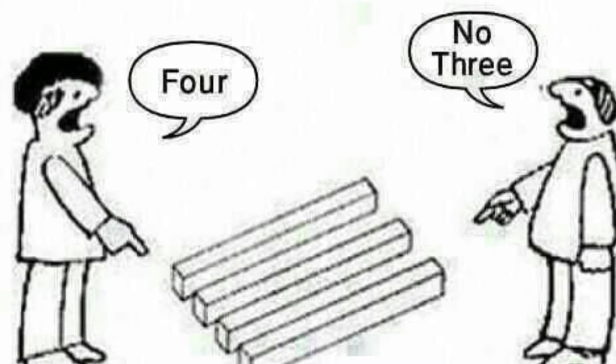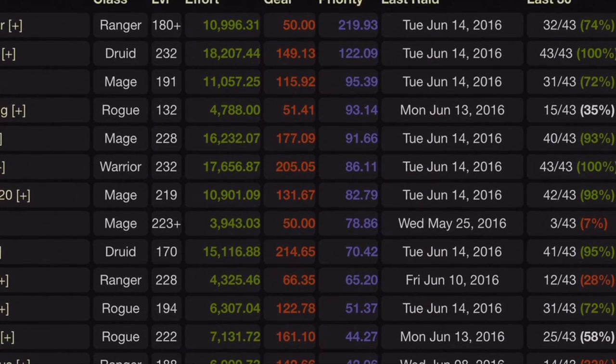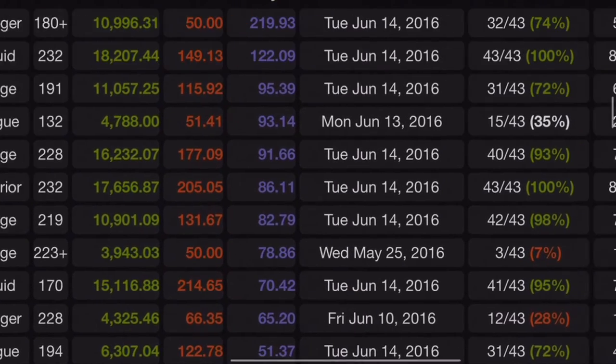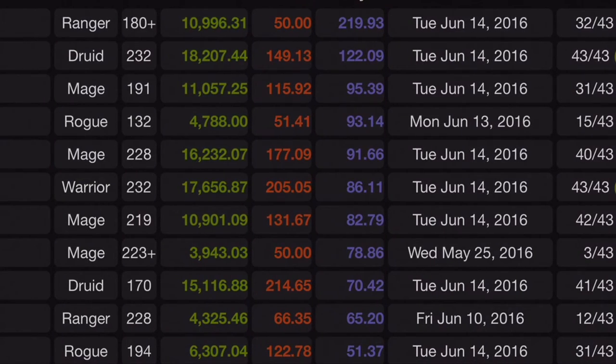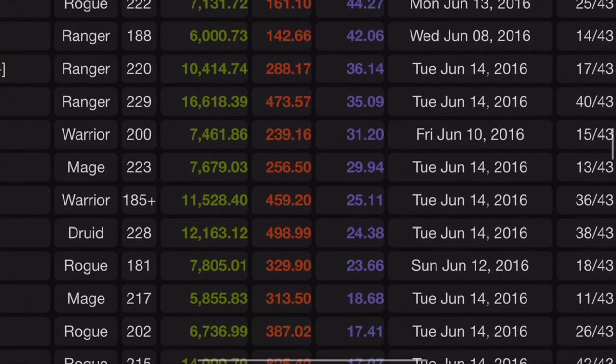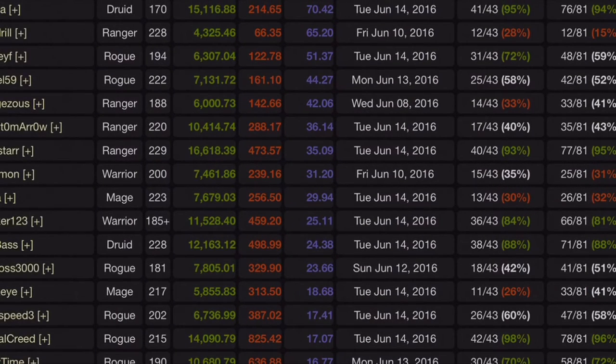This system completely eliminates arguments. If someone feels they deserve an item, they can look at their attendance percentage and effort points — the priority is undeniable and there's no reason to fight over it. There may be small flaws, but it works very well overall.